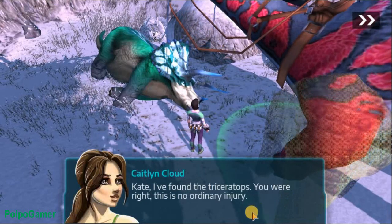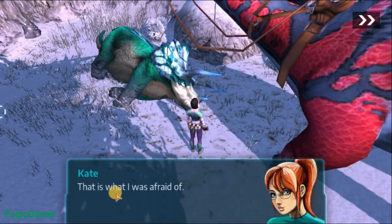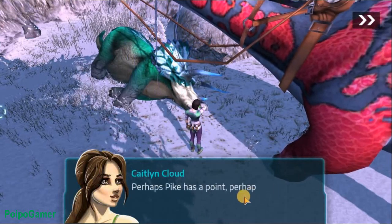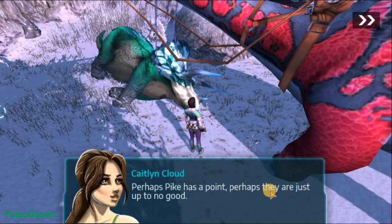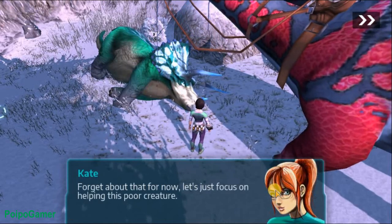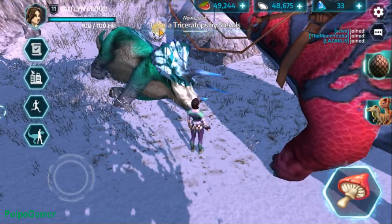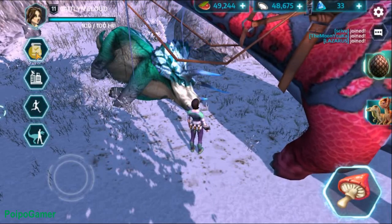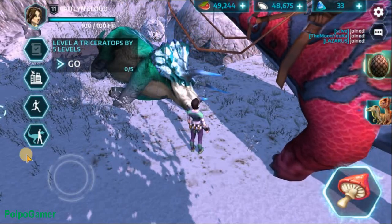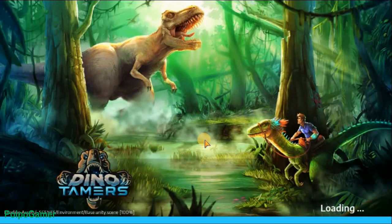That is what I was afraid of — could someone have done this? Perhaps Spike had something to do with it — up to no good. Let's focus on helping this poor creature. So the quest says level up the Triceratops to level 5. I need to catch a Triceratops, so I need to go back to my base and create a new habitat for it.